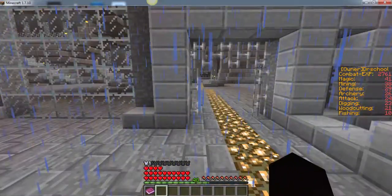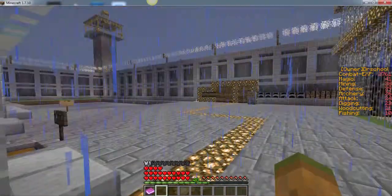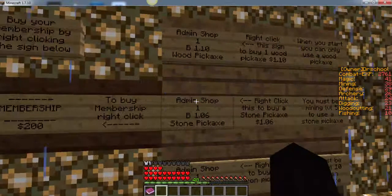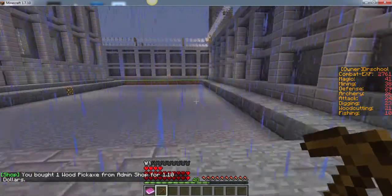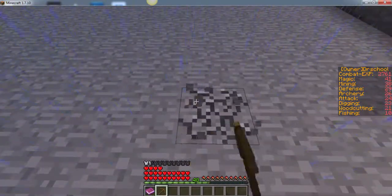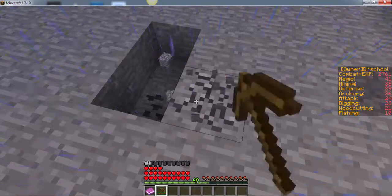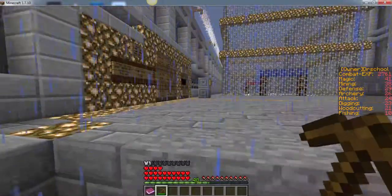Then you just follow this path. And this is the jail mine. You can come over here and purchase a pickaxe. When you start off, you're only going to be able to use a wood pickaxe until you level up your mining high enough to use a better pickaxe. You cannot mine out here — you can only mine inside this area. But you'll see there are a lot of things to find in here, and it's quite easy to mine stuff.